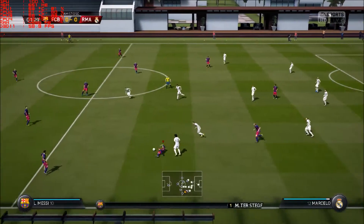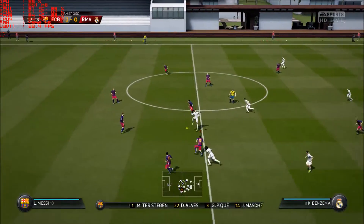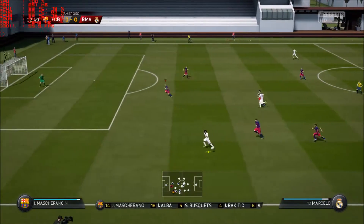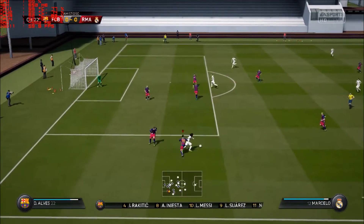Barcelona's lineup here: Marc-Andre Ter Stegen starts in goal. Dani Alves starts with Jordi Alba as the fullbacks. Iniesta plays with Sergio Busquets in central midfield. Luis Suarez is the lone striker today.